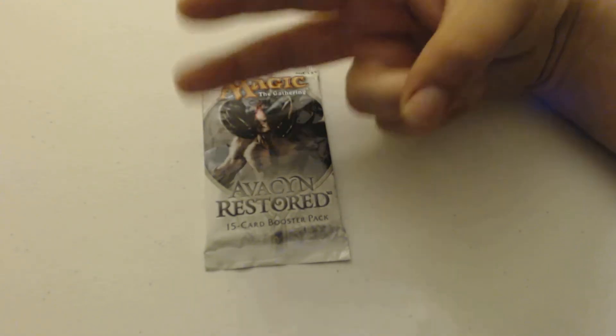Undead Executioner, which is kind of ironic. Midvast Protector. A Scalding Devil — as most devils would be scalding, since they're allegedly in hell. My first uncommon is Nearheath Pilgrim — a two-drop human cleric, two power, with soulbond. As long as this is paired with another creature, both creatures have lifelink.